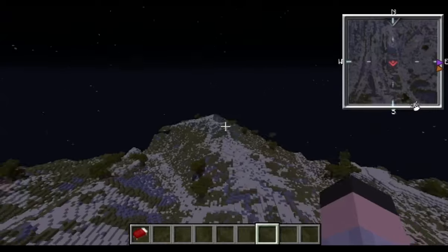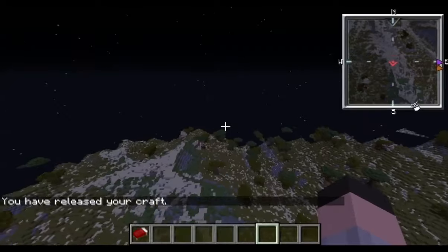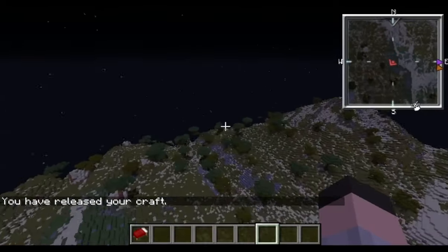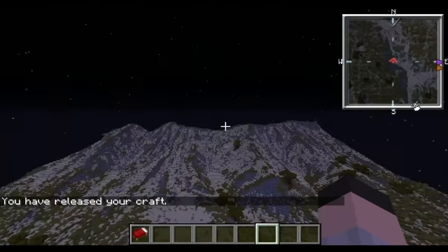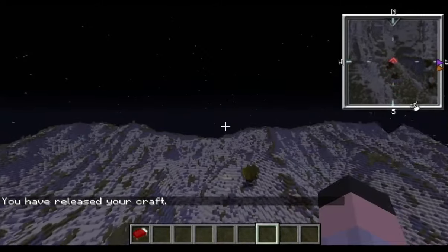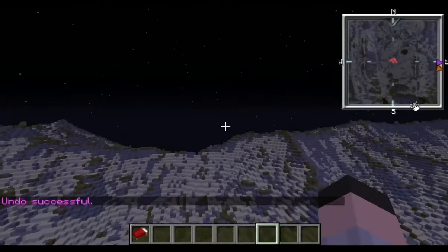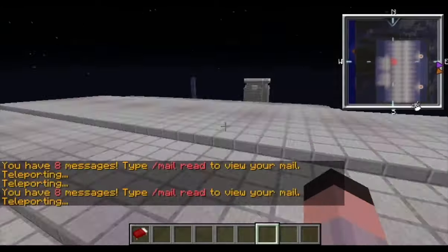It looks like the shells went over this mountain somewhere and I don't even see where they went. Well, that's the problem with artillery — they tend to shoot a long ways. Back to the main point. I will now undo and remove that ship that I placed that I should not have placed. Back at the factory.